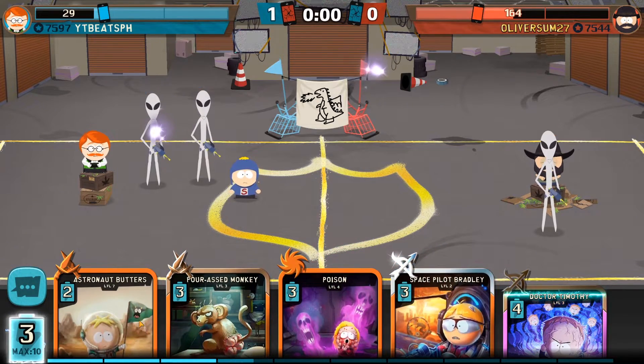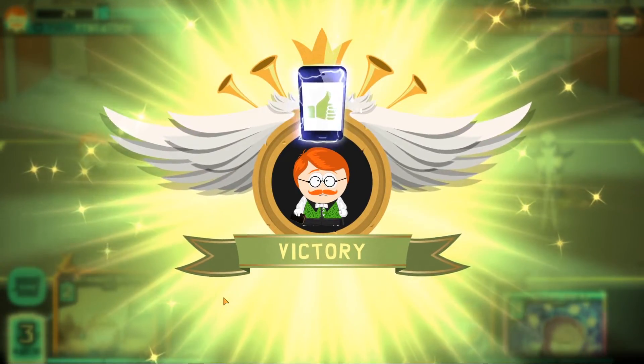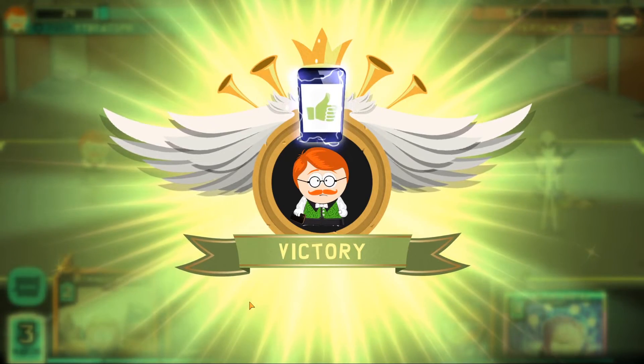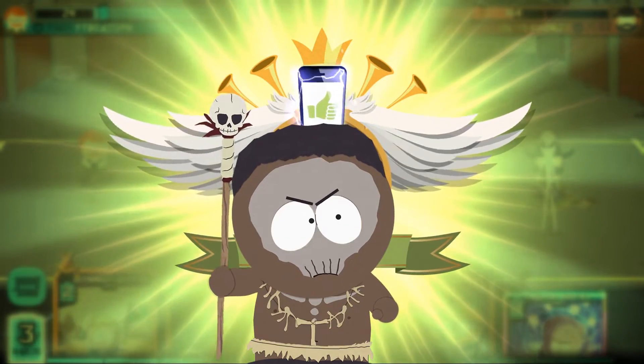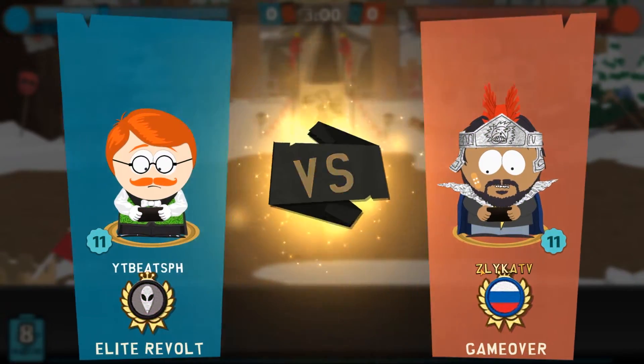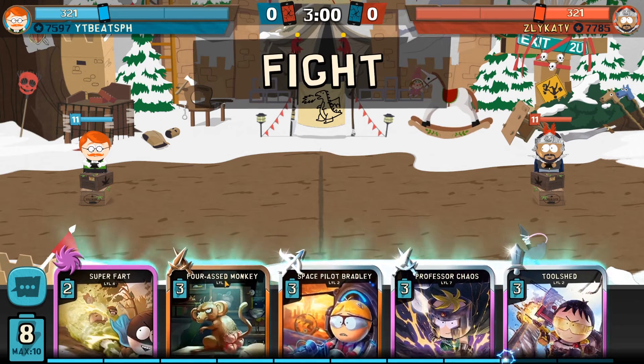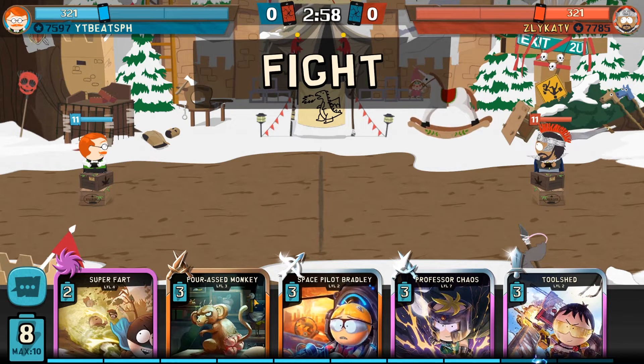Since I'm not used to it, I spawned in four monkeys to try and kill the Chaos but that does not work. Chaos at level seven gets so much health. You've got to hit him twice, and with Bradley being boosted you pretty much only have to counter him with Chaos. Is he a streamer? I'm not sure. The matchmaking was quick — like half a second — so I like that the matchmaker seems fixed.